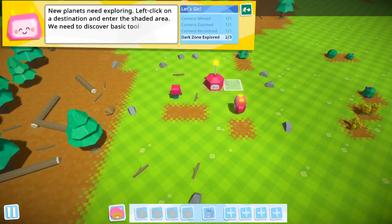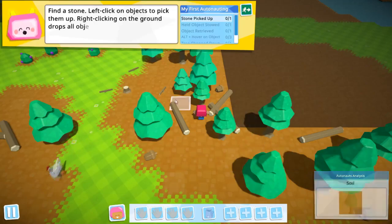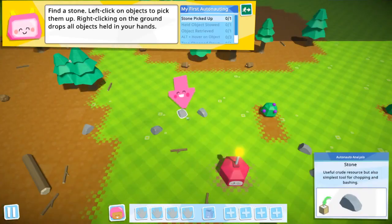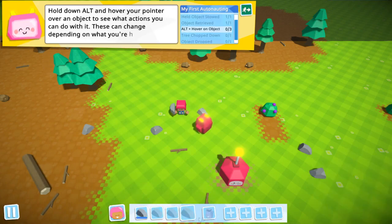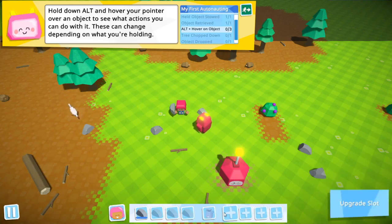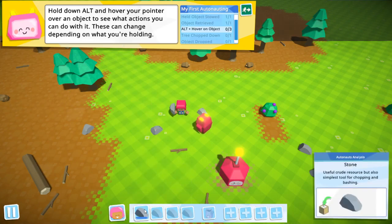Okay, now for the basics: find a stone. The stones are here. You can only hold one type of object at once, so make use of your backpack. This is our little backpack slot and there are our upgrade slots — don't know what they are for but we shall see. Hold Alt and hopefully it points at the object — this can change.